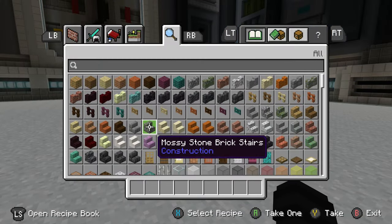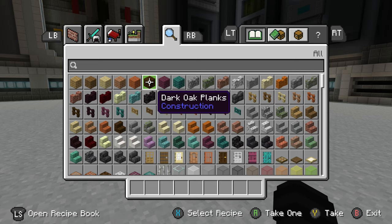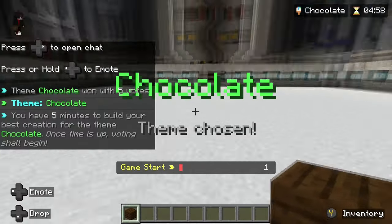We're gonna make the floor brown, and I'm gonna build it up like it's melting, okay? What? No, chocolate is just as simple as this.